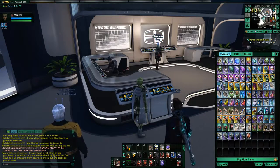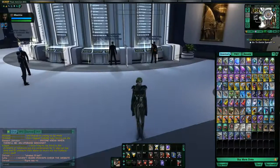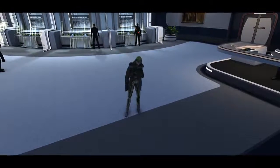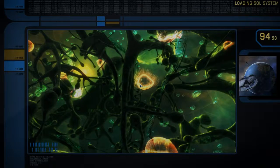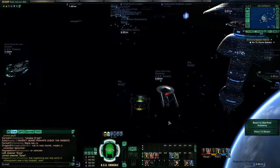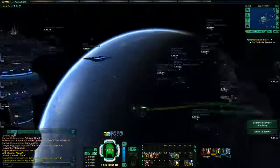Those are some tips for the ground — now I'd like to give a few tips for the space side of combat. Let's beam up into space. I am a level 60 character, and all my alts are level 60 so I don't have character slots to make a new one. But I did go back to my trusty old Miranda cruiser — just like you probably are as a new player.